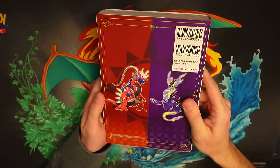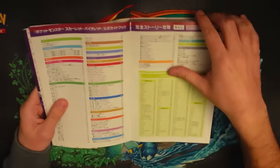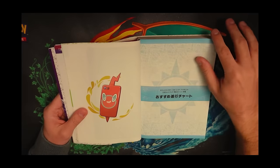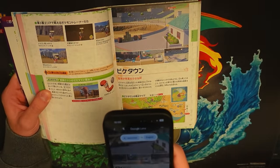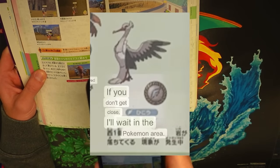This guide is over 500 pages long and covers everything we need to know about traveling across the Paldea region. The only issue is it's all in Japanese, so we have to crudely translate each individual page with my phone like this. It's not ideal at all, or very accurate for that matter, but yields some funny results and still kind of works.